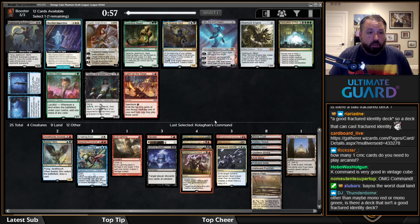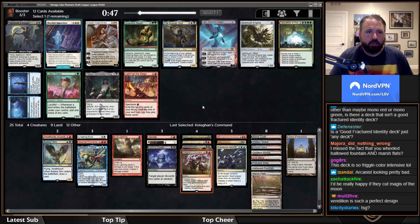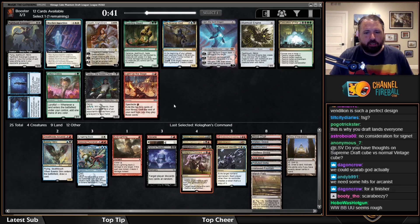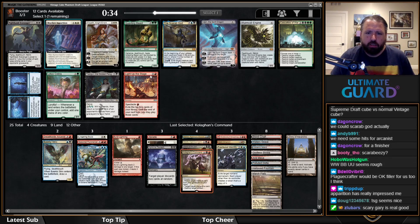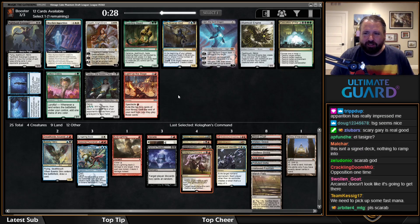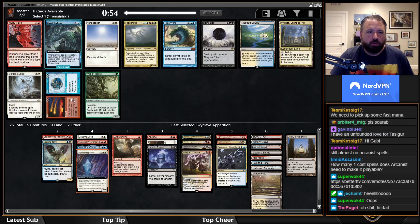There's also Faithless Looting and I'd really like it, but this is just such a Kolaghan's Command deck. There's Skyclave Apparition, which isn't bad, and my mana could actually support it. There's also Scarab God as a finisher. I think Apparition is a fantastic card and is also really good with Kolaghan's Command. I'm going to take Skyclave Apparition.